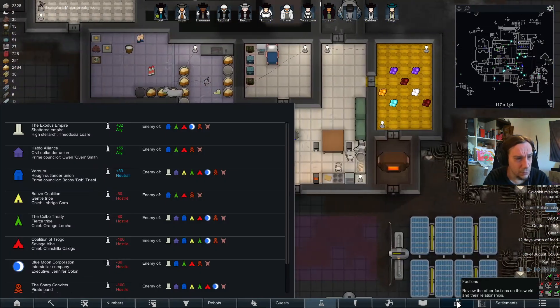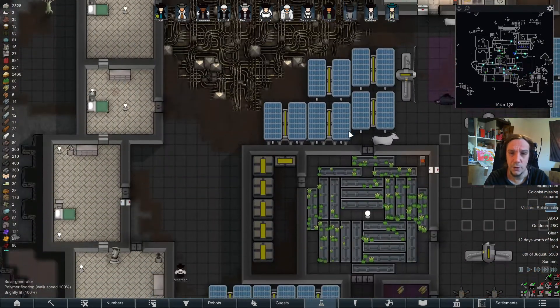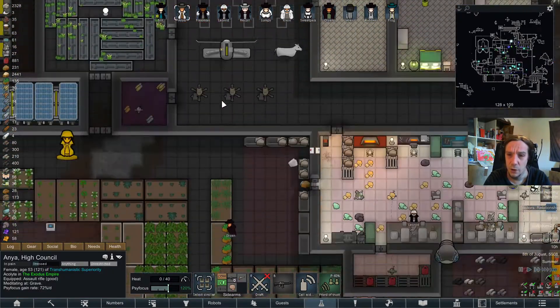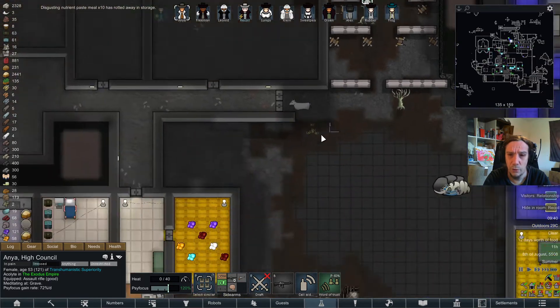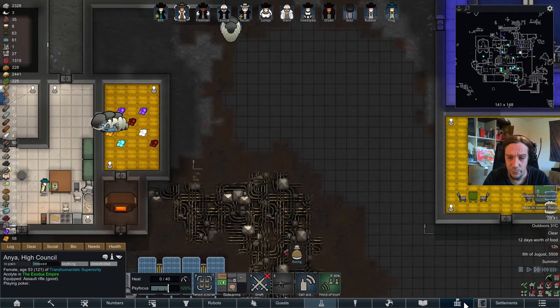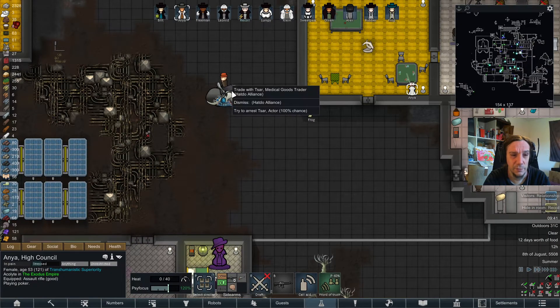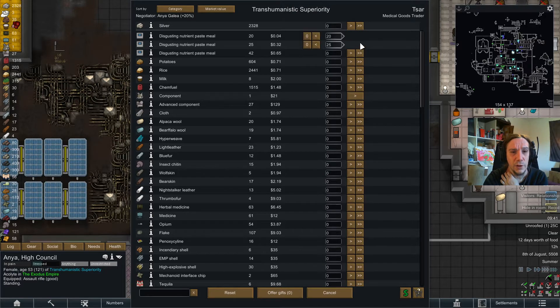We got allies with the Exodus Empire and the Hot Doh Alliance. The Hot Doh people don't really like me that much anymore. Where's the Czar? I'm gonna make some gifts. Recoil wants to hide in his room — whatever. Where's the trader of that lot? It's always the same problem, but there's a simple solution to that. Since those guys don't like me enough for my taste, I'm gonna make some gifts.